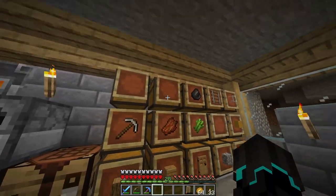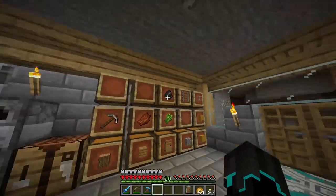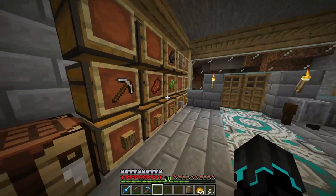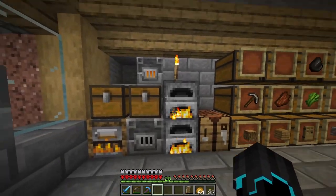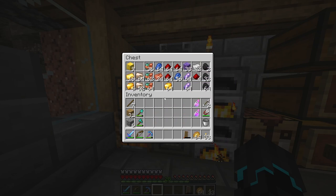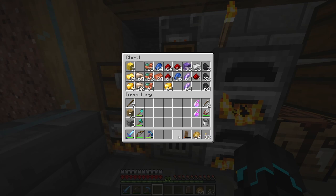I have added item frames on all of these chests. Plus I have added an extra row up here because things were getting a little bit crowded. So now I can more easily identify what is what. And I'm also in the process of smelting all of our raw resources here, so that is going to be really good.